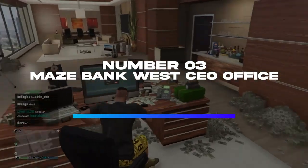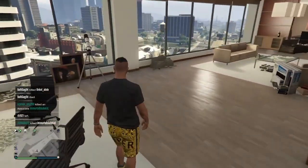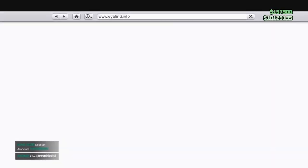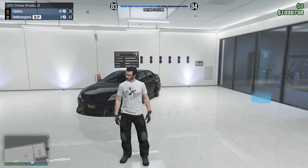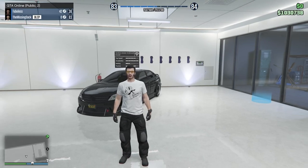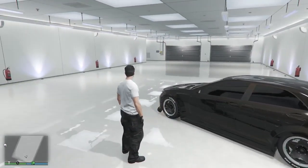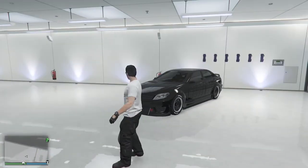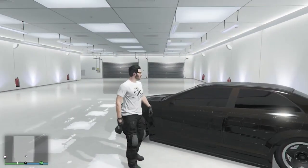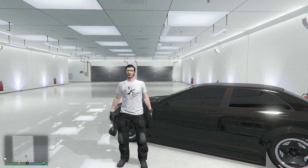Number 3: Mays Bank West CEO Office. You will most definitely need a CEO office if you wish to make money from special cargo sales. And if you intend to play solo, this will be the best method for making money. There are places that are heavy in prices, like the Arcadia Business Center that costs around $2.2 million. But you can get the Mays Bank West CEO office for a much lower price, and then go about purchasing a warehouse.